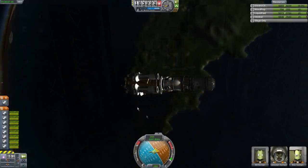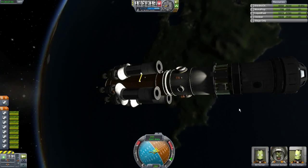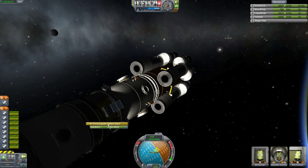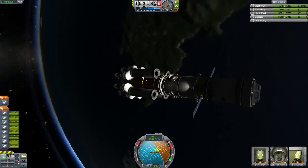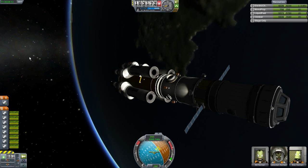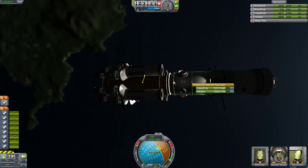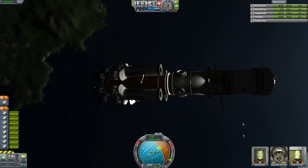I've just got this thing into orbit — just going to quick save. As you can see I've got some lights, and I'm going to extend the solar panels. I do have an extra power unit in there because it's remote controlled. I'm just going to disable the crossfeed because it was feeding to the wrong tank, and I don't like that. So let's put that back.